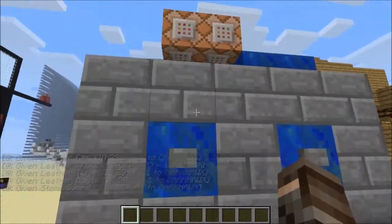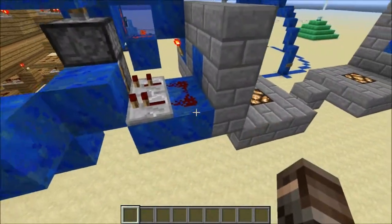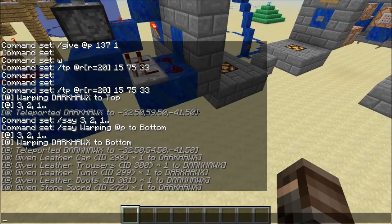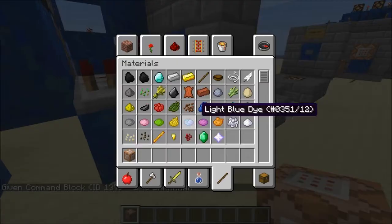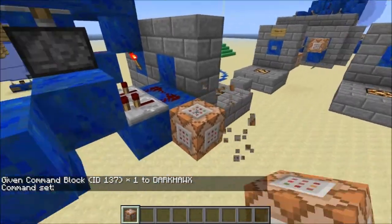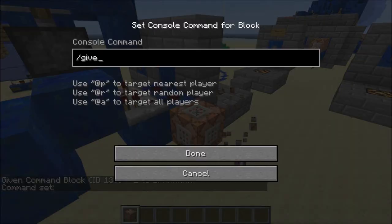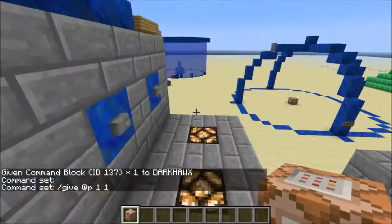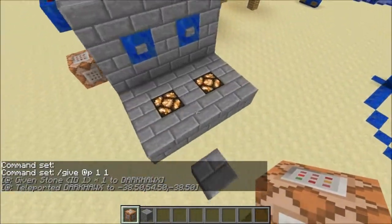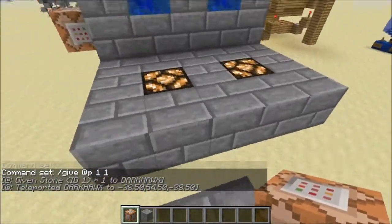So this one here — what I'd do is have something like a give command, like 'give @p 1 1', so I need to add it somewhere like in redstone. You can only get it for op, so it'd be like 'give @p 1 1' — you'd go like this, and then the force field would activate.